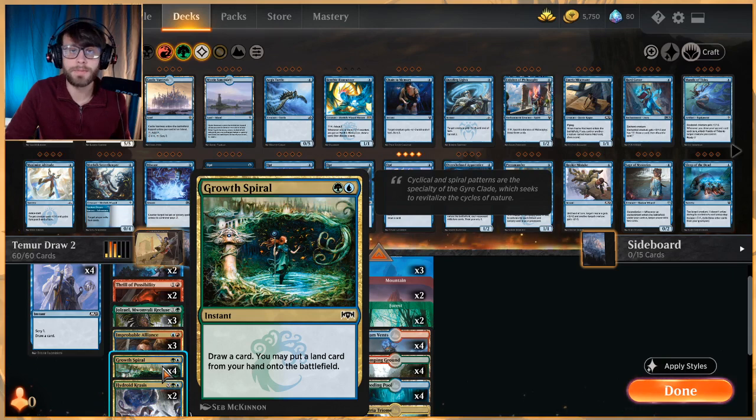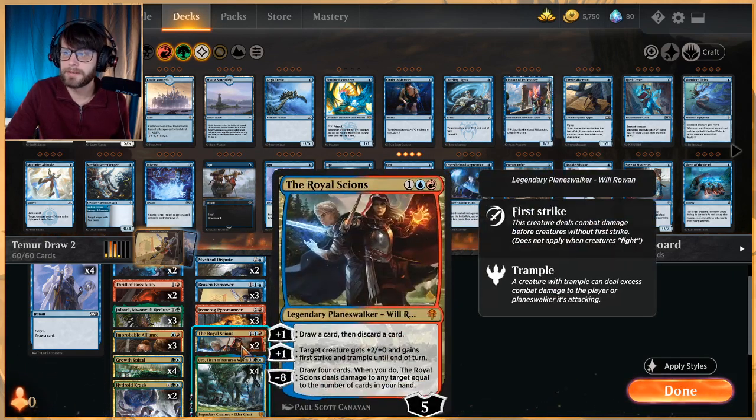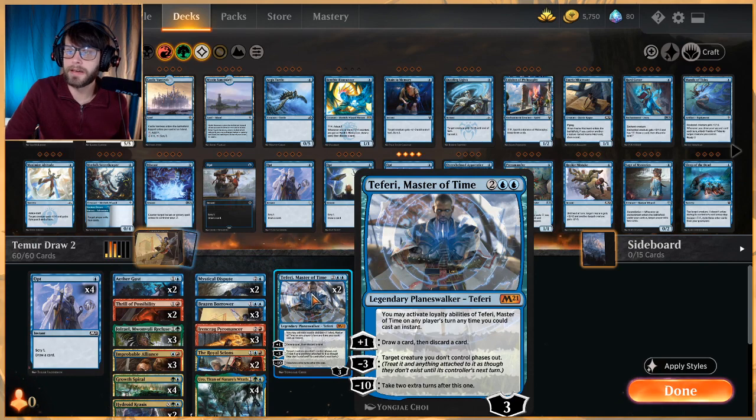In terms of draw spells we have Opt, Thrill of Possibility, Growth Spiral which is ramp and draw, Uro which is ramp and draw, the Royal Scions draw-discard activation, and Teferi Master of Time which we can activate on both our turn and our opponent's turn — eventually dealing with creatures and taking extra turns.